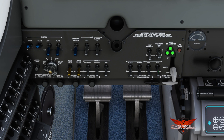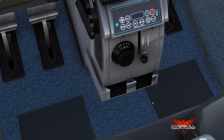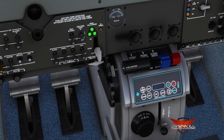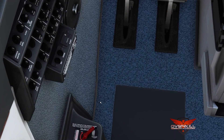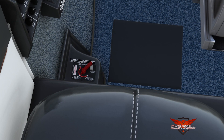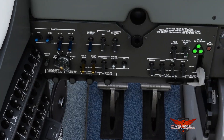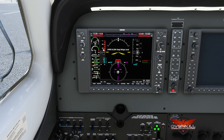Pitot heat on. Let's turn on the beacon light to let everyone know we're getting ready to start. Nav lights on as well. Cowl flaps need to be open for engine start. Fuel handle — there it is. We are on the left tank, that's fine. The NXI display looks really pretty — it really does look nice.